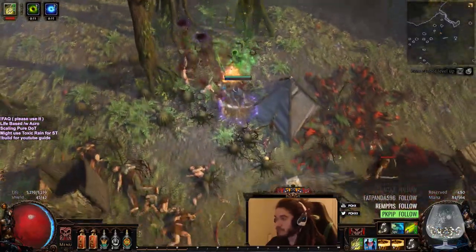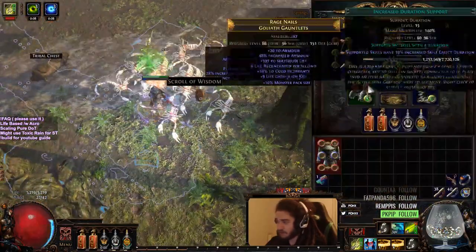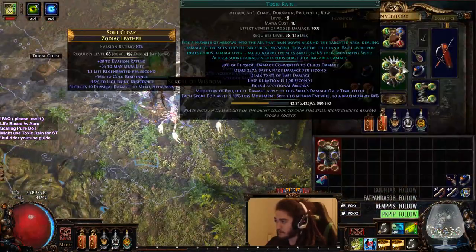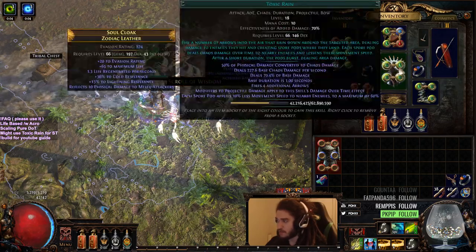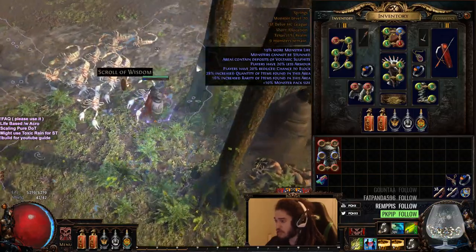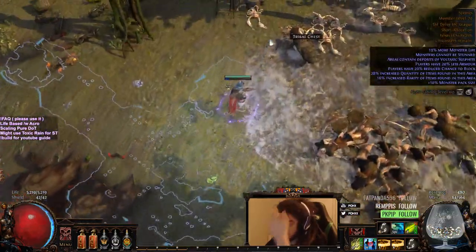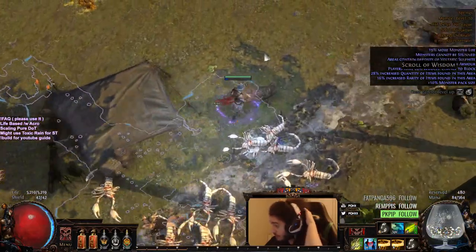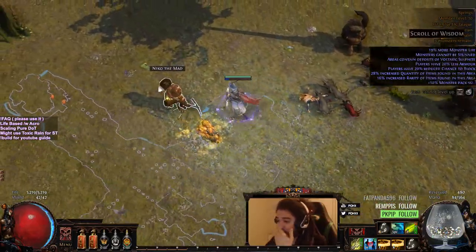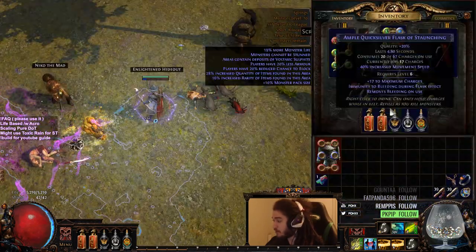Part of the reason I'm not using a Tabula Rasa is because this is just a four-link Toxic Rain. I have Void Manipulation, Toxic Rain, Vicious Projectiles, and Mirage Archer — and it's already more than enough. I can already get to yellow tier maps in just a four-link and a five-link. The damage has been pretty crazy so far. These are level 19 gems, though I think it's only an 18 Toxic Rain.